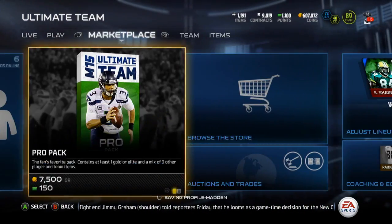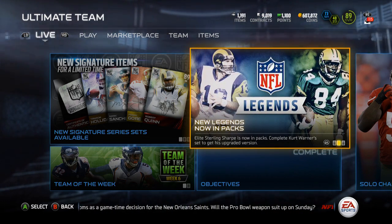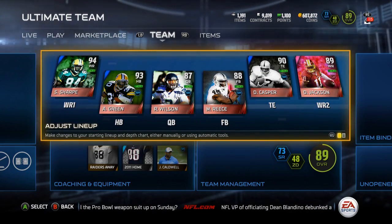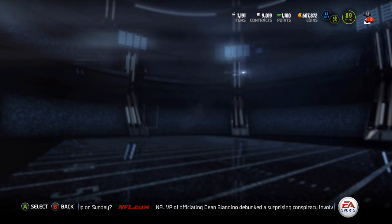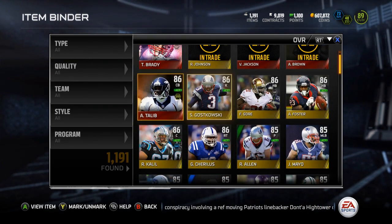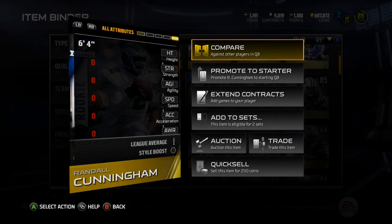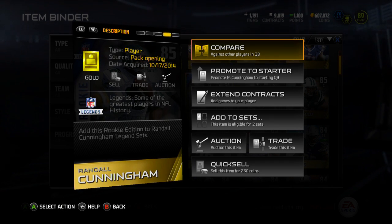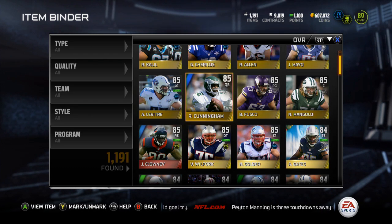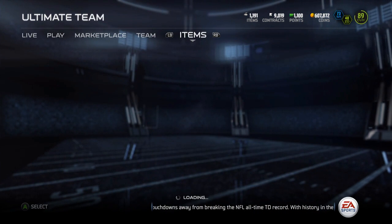I opened a 40-pack bundle trying to pull Sterling Sharp but didn't get anything, so I'm not going to upload that video. I still need to sell Randall Cunningham. I pulled one pack after yesterday's video with coins and pulled the rookie legend Randall Cunningham. I'm going to take a look at the price of his elite card, the price of the rookie legend, and the collectibles to figure out if it's worthwhile to do the collections or just sell him.